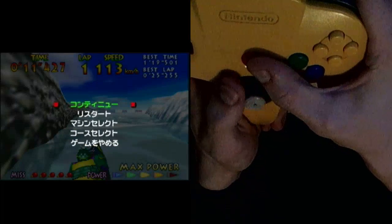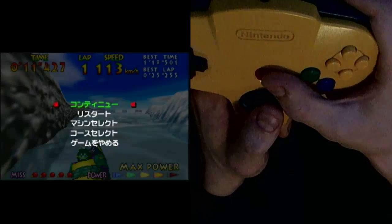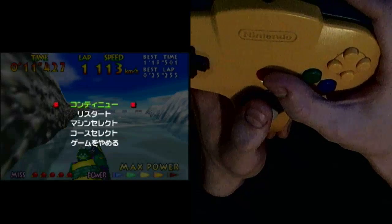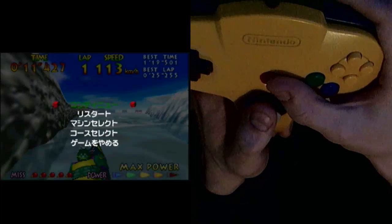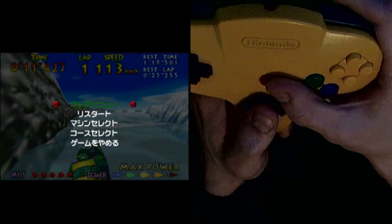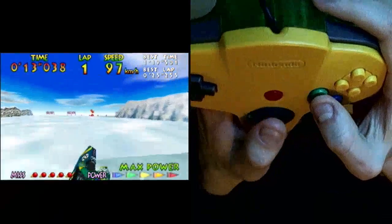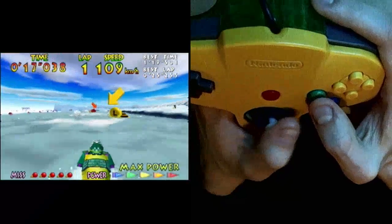Going into this next corner, you're going to want to turn wide left here. This is what you see the CPUs do. The CPUs are actually pretty decent at this course compared to new human runners — they know the secret to go left here. So you go left, and then you can turn hard right into it. And that really wasn't that bad of a corner.